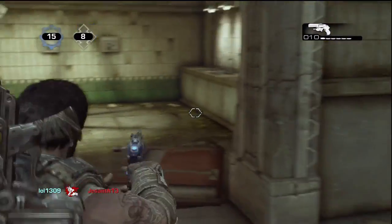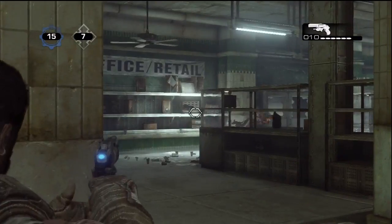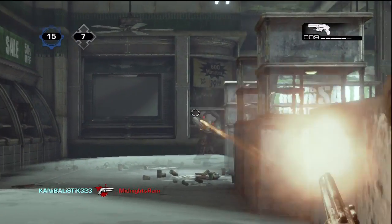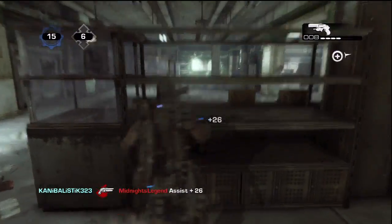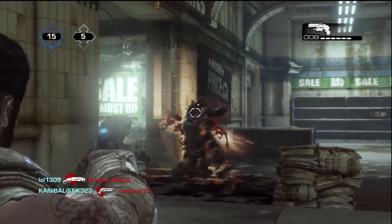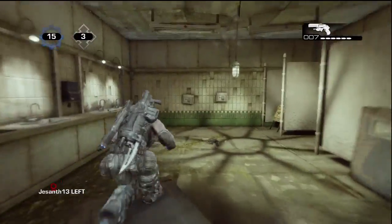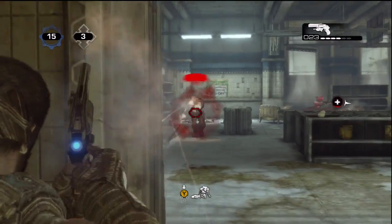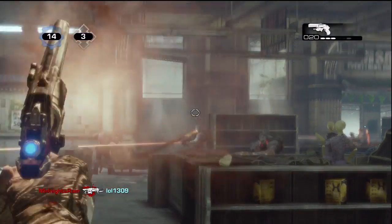On Thrashball there are now three exits from spawn — you can go left towards the frags, up towards the middle where the digger, torque bow, and boomshield are, or to the right and up top by the mortar and the mulcher. This way when you spawn you have a choice of where to go and don't have to worry about coming out to a whole team just waiting to destroy you with retro lancers. It makes the map so much more balanced.